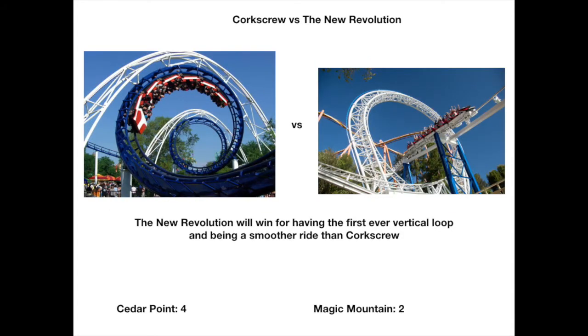Next up: Corkscrew at Cedar Point versus The New Revolution. Corkscrew was the first roller coaster to feature three inversions, and it would have been the first to feature a vertical loop, if The New Revolution hadn't opened about a week or three days earlier and claimed that title. So The New Revolution wins for having the first ever vertical loop, and it's definitely a smoother ride than the Corkscrew.